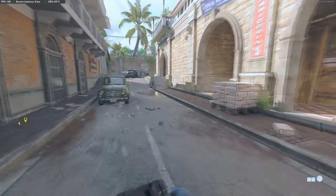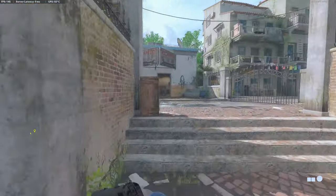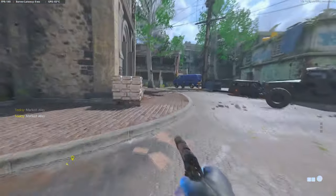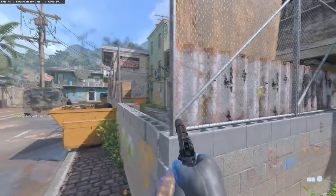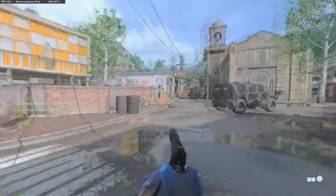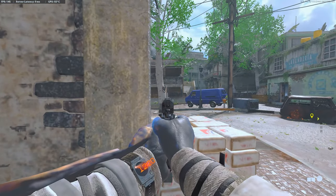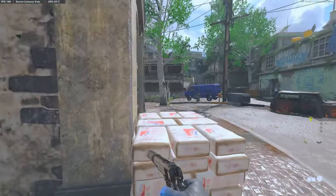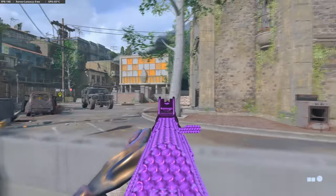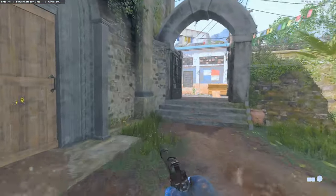Now we're going to do it as if we were the defending team on Slums. As the defending team you want to try and push the attackers back as best you can, because on this map when you're the attacking team it can be very easy to get pushed back. The attackers can spawn up as far as here on both sides. On this side of the map you don't want them spawning past this invisible line — from that wall directly across to that wall — you want them spawning in this third of the map.